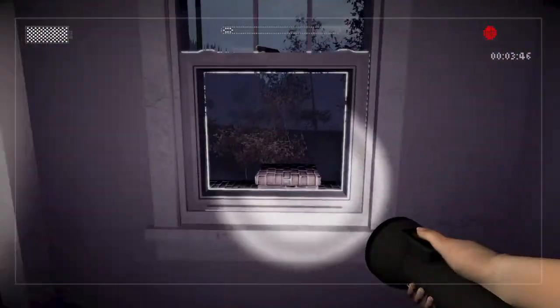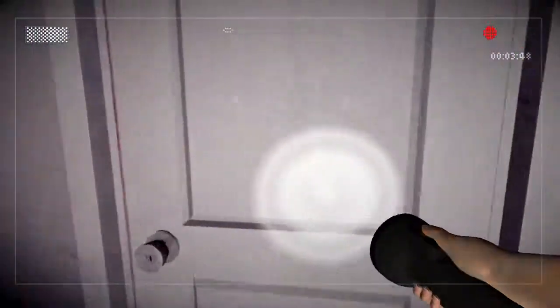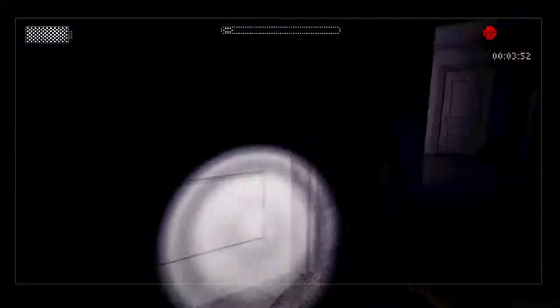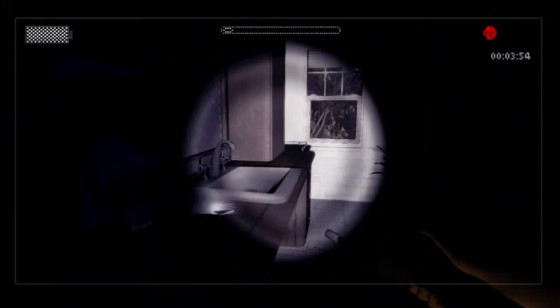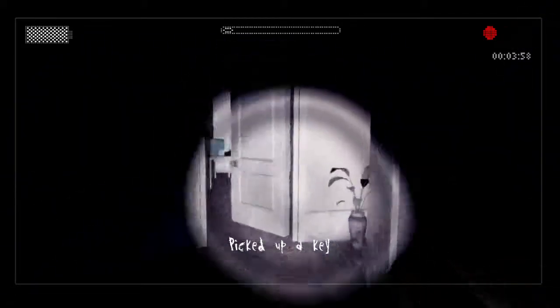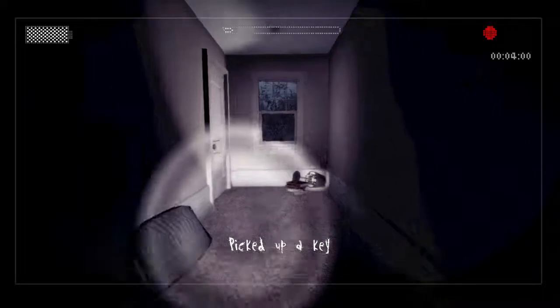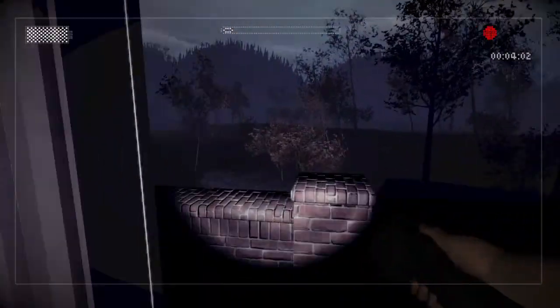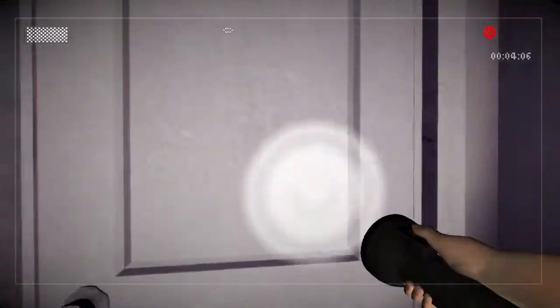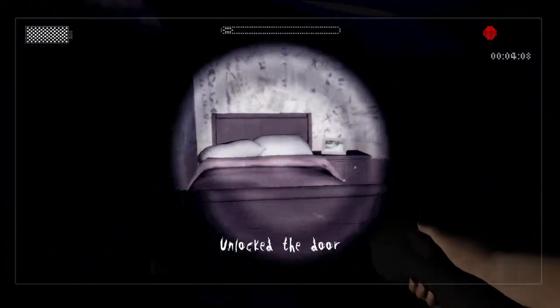Oh my god, fucking creep! Holy shit, it's getting intense already — just seeing him like that... oh my god, you don't understand! Picked up a key. Alright, this is actually going pretty easy so far. Get the key, open the door — he's not out there, is he? Scary ass bitch. Unlock the door.